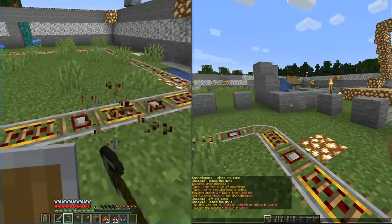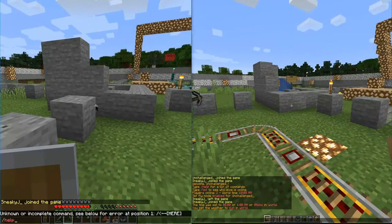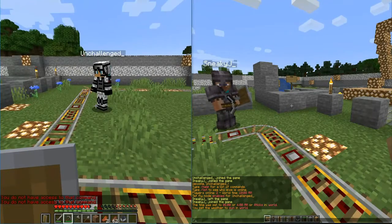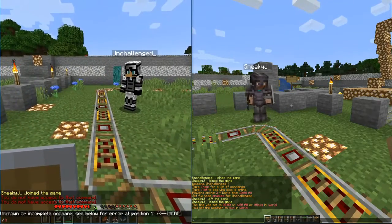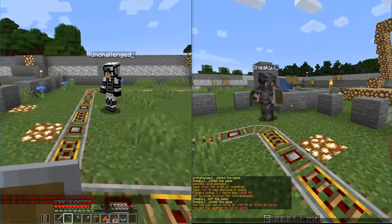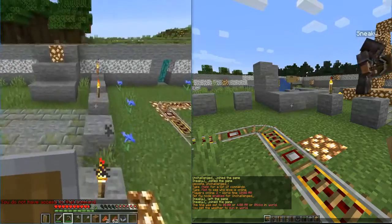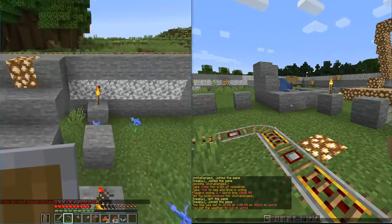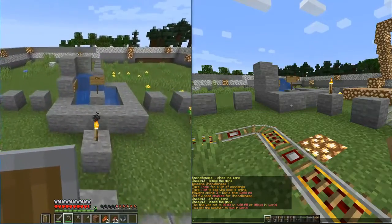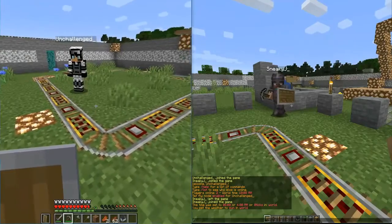If I go ahead and destroy stuff here within the spawn, none of this stuff is able to be destroyed. If he types in slash help, he doesn't have access to that command. If you go slash spawn, he does not have access to the command. If you type slash home, he doesn't have access to that command. So if you invite friends on your own public server and you don't have specific plugins set up correctly, they're not going to be able to use their spawn, their home, or any of the other help commands allowed on your server.